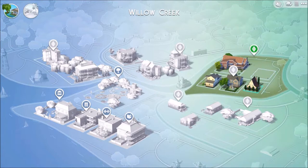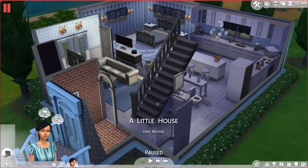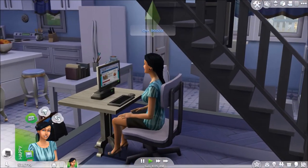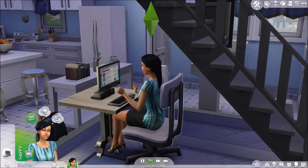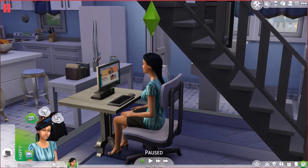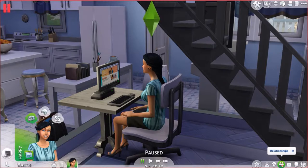Now we're going to click on the little house and choose play. The first thing we want to do with Iona is to get her a job so she can start earning cash. Here she is sitting at her computer — looks like she's checking out recipes. Her needs are doing pretty well since we just started. Her traits are materialistic, good, perfectionist, and business savvy, so it sounds like she's going to be really good at making money.